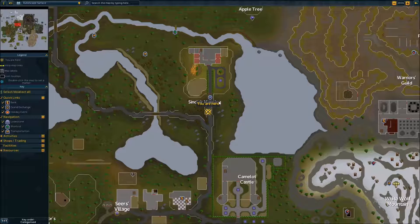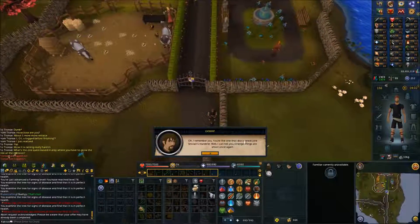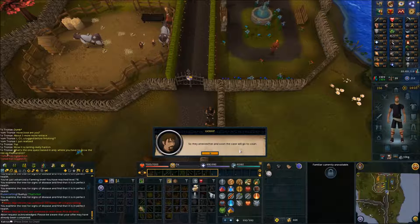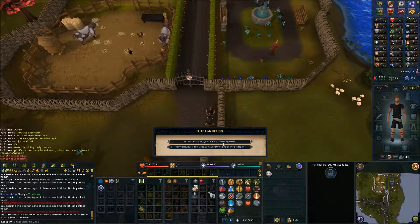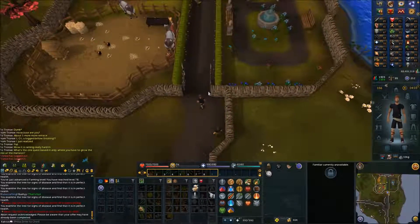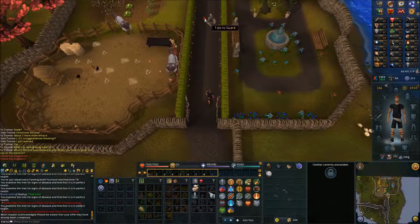We're going to start at the Sinclair Mansion, just north of Seers' Village. Speak with Gossip — choose 'Maybe I should investigate it.' Head inside the gates and talk to the guard.